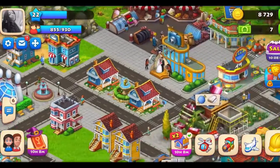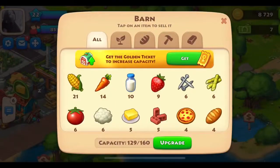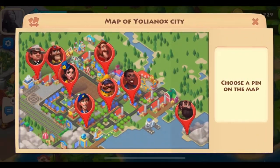All right, that's my little weed on the side. I got a barn over here, cafe, my factories — I should upgrade these. These are the orders that I gotta ship in from the helicopter.